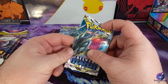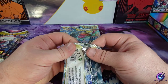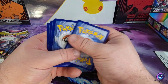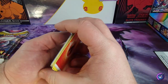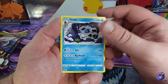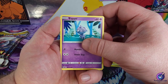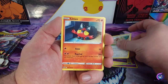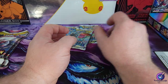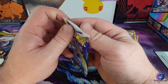All right, first pack is Silver Tempest. We got a Fire Energy, Meowstic, Glalie, Cyndaquil, Stunfisk, Togedemaru, Espurr, Smeargle, Litten, Snorunt reverse, and a Turtonator non-holo.